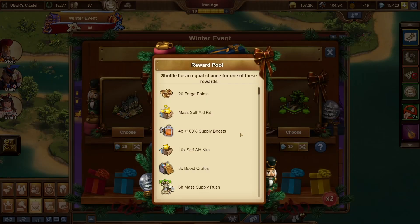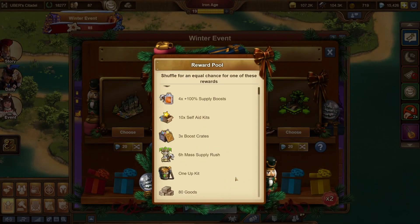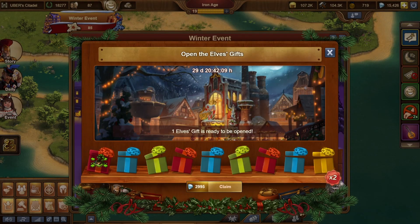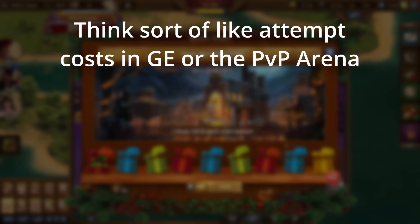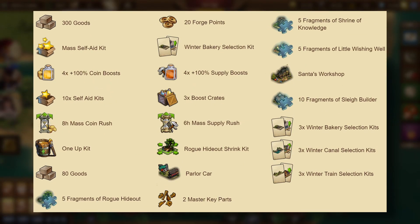Sounds great, right? However, the prizes cost a staggering 3,000 diamonds to purchase, so depending on your luck with the prizes you choose, you may or may not have a collection that's actually worth that amount. When you shuffle the prizes, the diamond costs get progressively more expensive until you choose a prize, at which point it resets to the original 20 diamonds. It shuffles the prizes from a random prize pool, and these are the prizes I've seen appear as potential choices. There are some pretty good ones, such as the 3-lane winter bakery, winter train, or even winter canal kits.